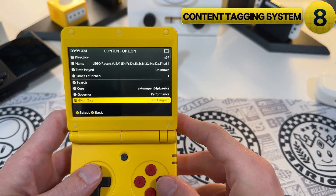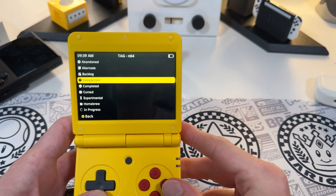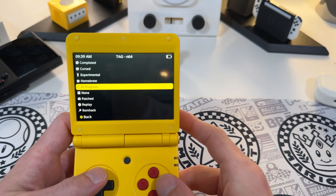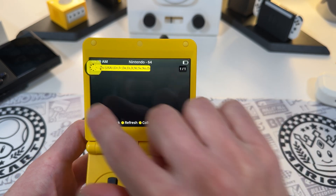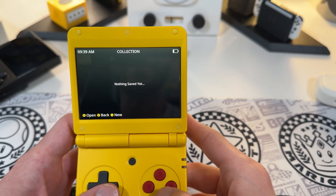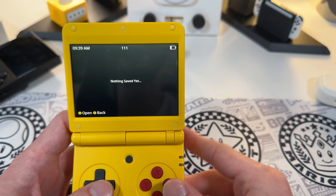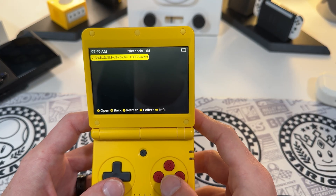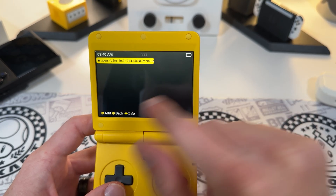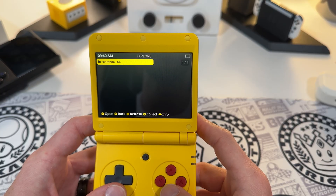Number eight is the content tagging system. Lower in the info menu, we have a glyph tag option. You can actually tag your ROMs as abandoned, alternate, backlog, cursed, experimental, homebrew, in progress, none, patch, replay, ROM hack, or translated - which is super nice. For example, marking something as in progress gives it a little glyph in the library so you can see at a glance where you are. You can also throw it into a collection - they've been doing a good job adding more organization features.